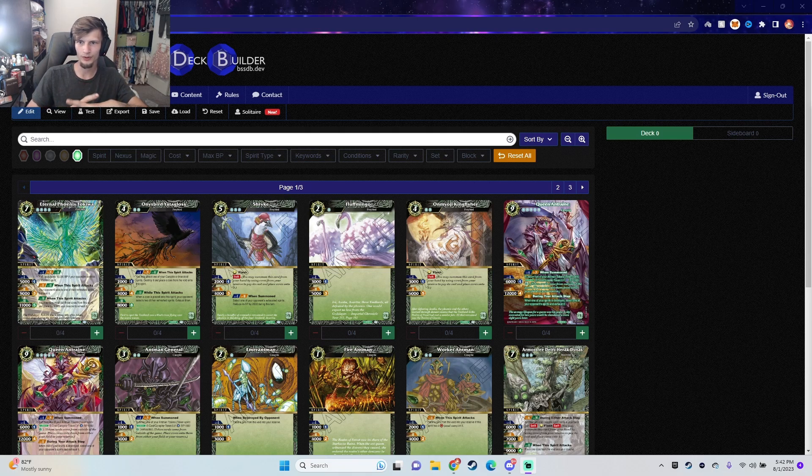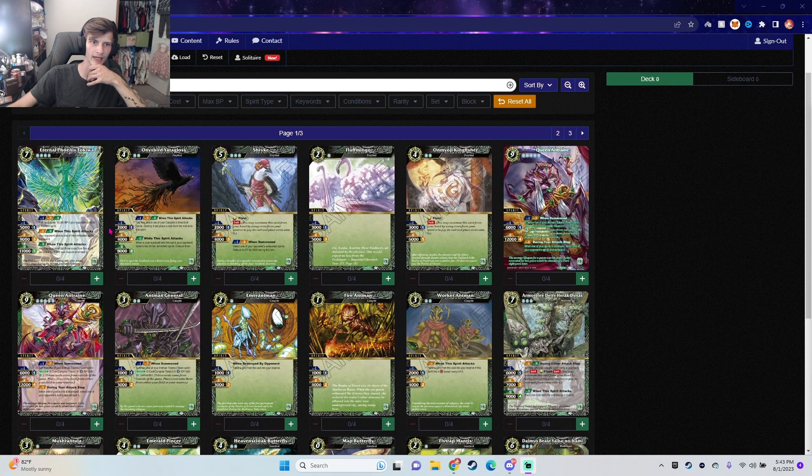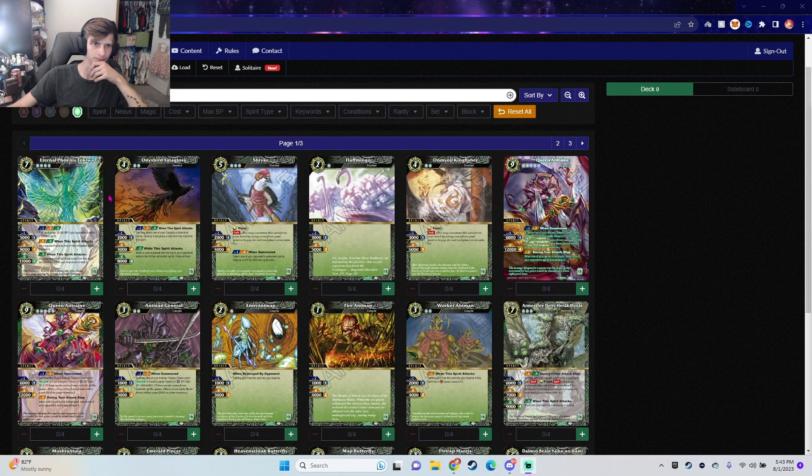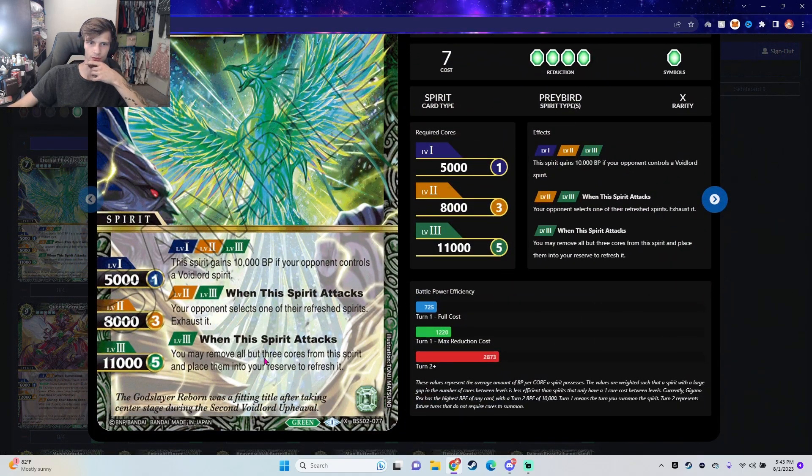Today we're going to be going over a deck profile. I've done a green deck profile on the Carapite slash Insectoid deck, but I have not done one for Swift, so we're going to get right into that. You're going to want to run your Tokiwa at level three — it starts to fuel your Swift after it attacks.